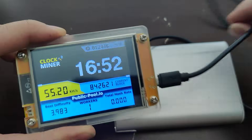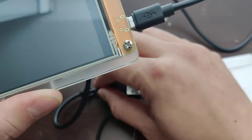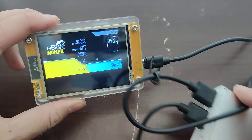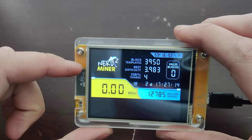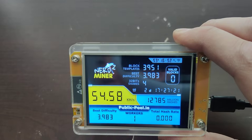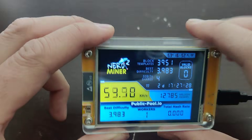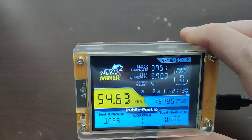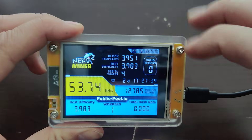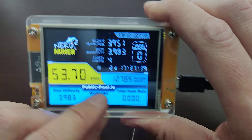The cool part is it's just plug and play into a USB power cable or power bank. I wish it would scroll through screens automatically, like every 30 seconds going to another screen. What you can use this for is a nightlight, a clock. And if you want to get into nerd terms, there are other pools you could connect to — I'm connected to public pool IO.